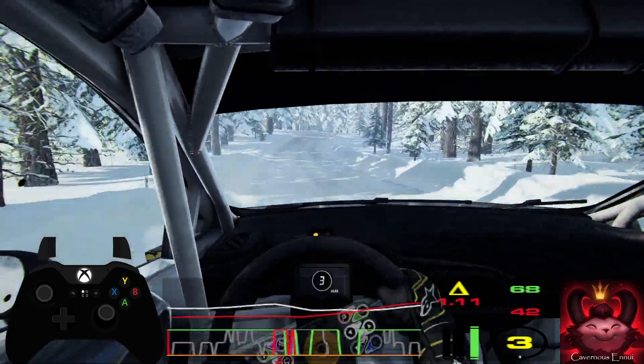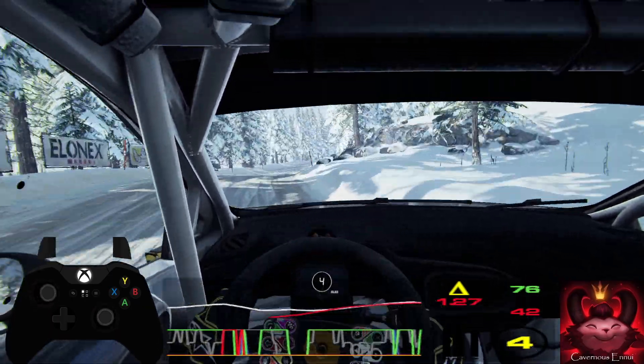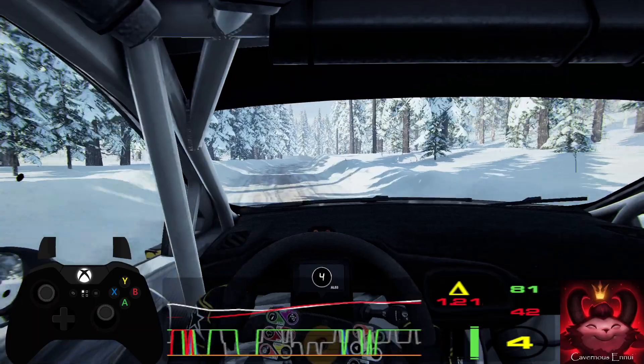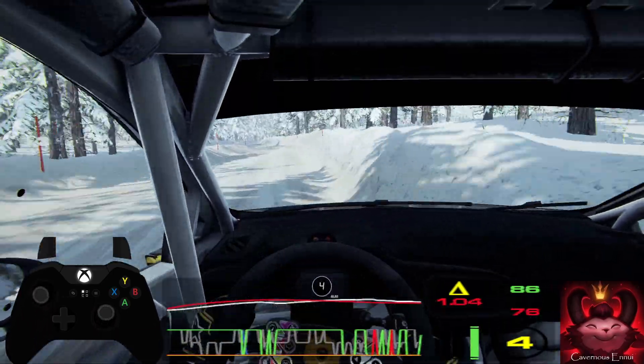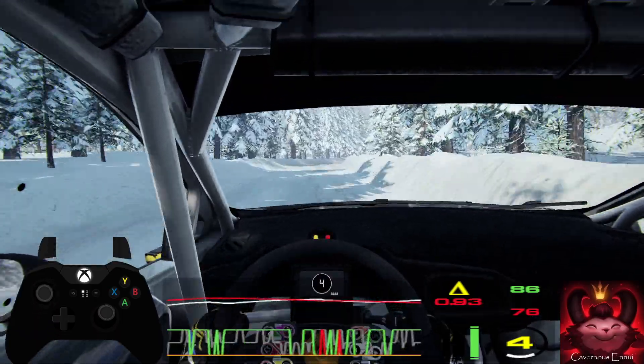Jump, thirty, flat right, sixty, five right tightens, six left. Into six right long, upwards of a crest, jump, slow, fifty, three right tightens.